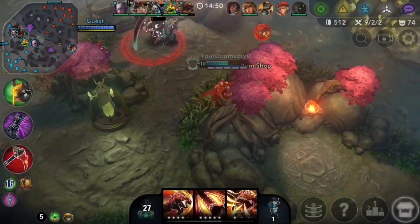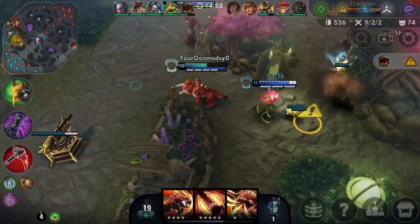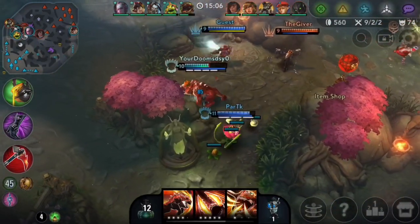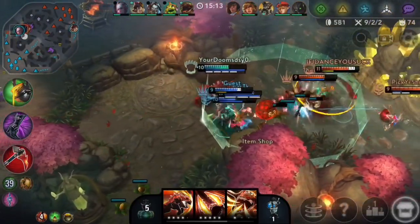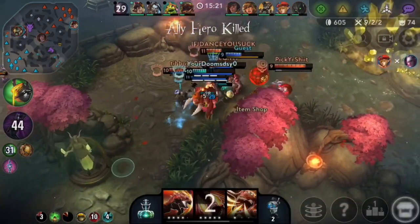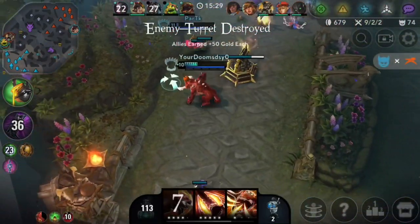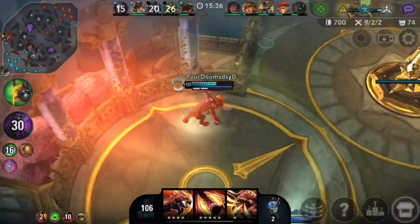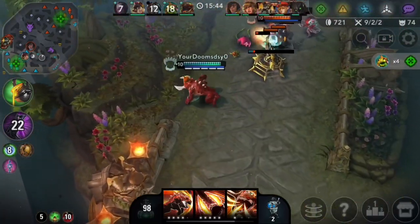Grumshaw actually isn't too good into this comp. Grumshaw doesn't do too well into Rona or Kruel. And into Churn too — Grumshaw is awful into Churn. But the reason I picked it was because I really wanted to lane against the Baron. And Grumshaw just completely slaps in lane phase. I don't like this fight here. This is a bad engage. I'm not going to go in here — I'm just going to die if I do. We've got to run from this one. See, this Churn's just getting us all chained up and there's nothing I can really do in a fight like that. Oh wait, I had a Crucible — I'm trolling. Nobody on my team is really dealing damage, but me and Koshka are doing a bit.